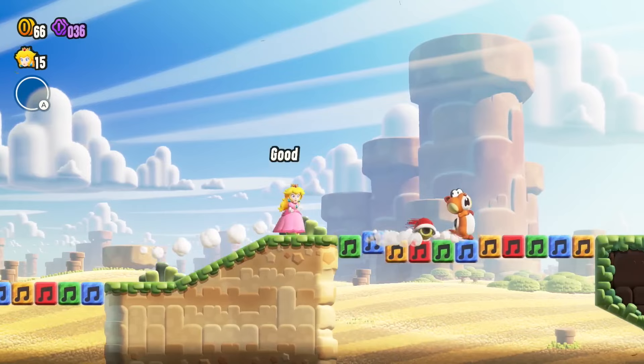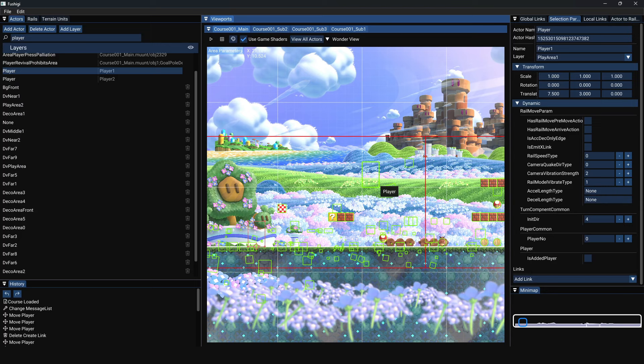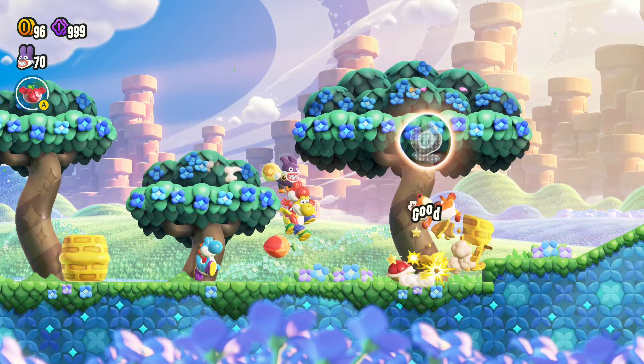Also, each character actually has their own player object, so if I want Peach to have several clones, I have to specifically place Peach player objects in the level. That also means we can mix and match different characters as clones at the same time.